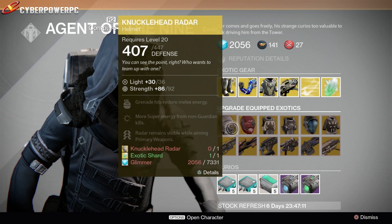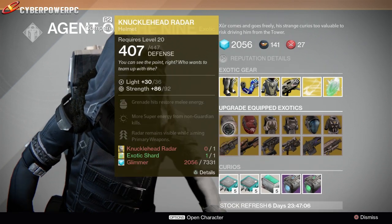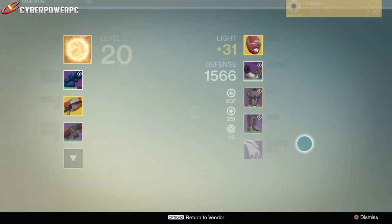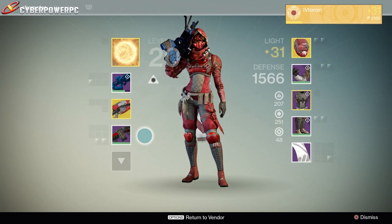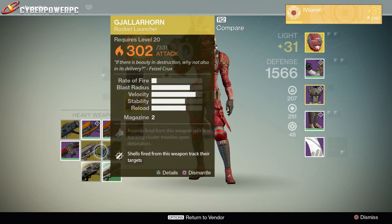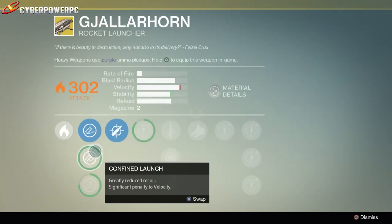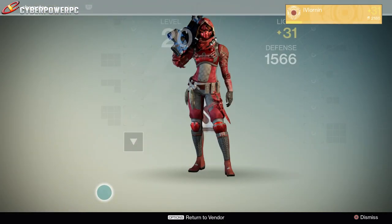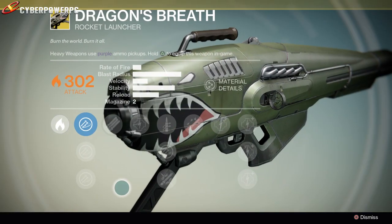These are basically upgrades to old exotics you have from before the Dark Below DLC. If you equip that exotic in your slot and give one exotic shard and some glimmer, you'll be able to upgrade your gear. That's how we got this G-Horn last week - we didn't get to do that on camera because PSN was down and I had to do this video from the Xbox. But there we go, there's my upgraded G-Horn. That is an amazing looking rocket launcher. If you don't have a G-Horn, get yourself a Dragon's Breath - look at that thing, how can you pass that up?